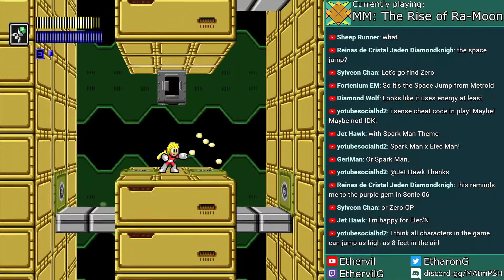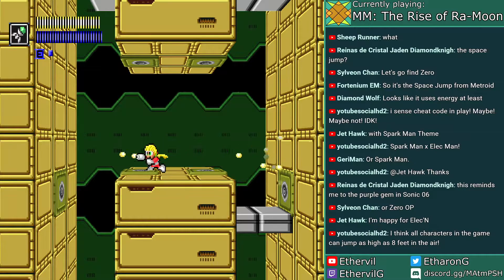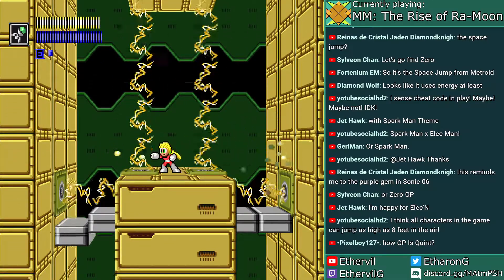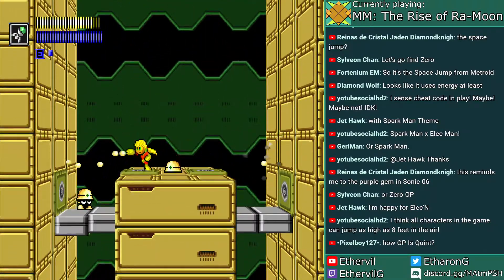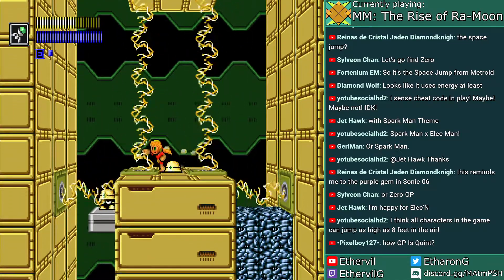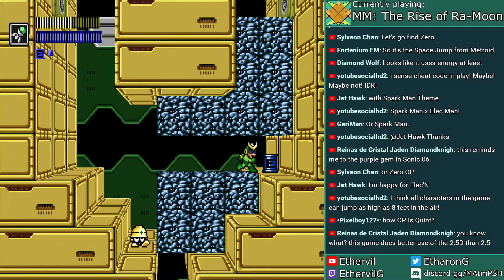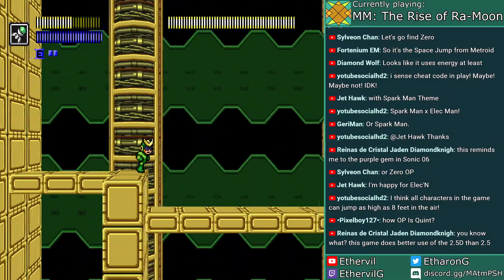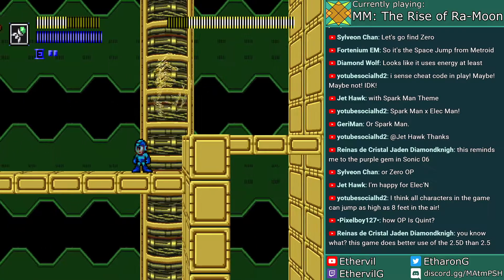Quint is fairly overpowered, mainly due to his electroshock primary attack. See what I mean? And he pierces enemy guards. Next boss is Elec Man. From here on out, I'm going to restrict my use of Quint until the mid to early game, along with the multi-jump.